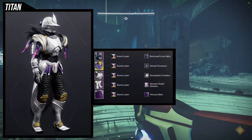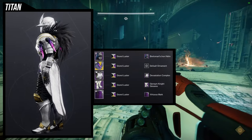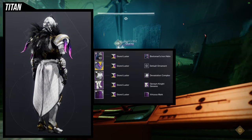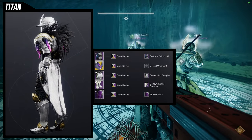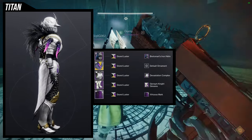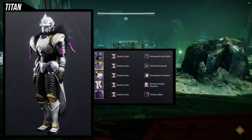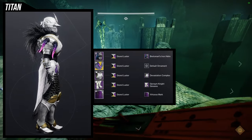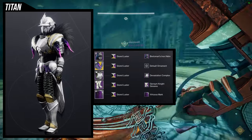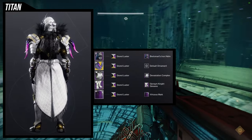For the arms you're going to be using Doomfang Pauldrons, chest piece Devastation Complex, and then Gymson Knight Greaves with the Virtuous Mark. I think this combo is amazing because the Gymson Knight Greaves are super textured on the thighs, and the Virtuous Mark covers the crotch area. The chest piece has fur on it and the stomach is black — same with the arms — so it all feels like a big jumpsuit. To complete the knight look, I'm using the Iron Lord helmet.